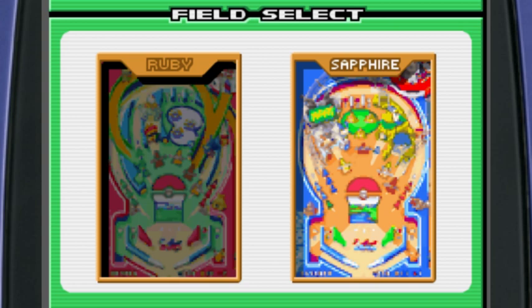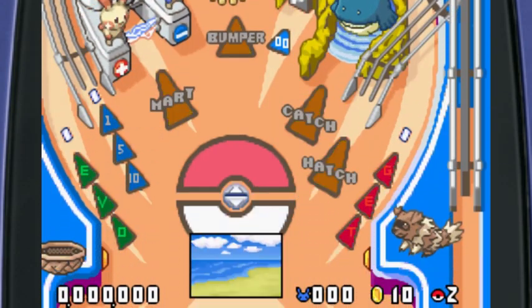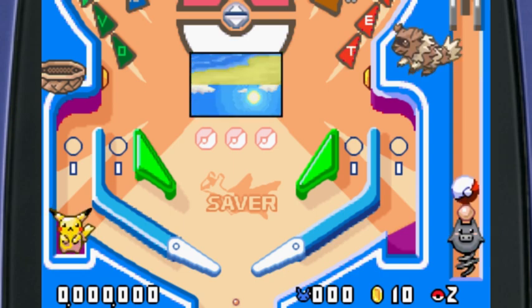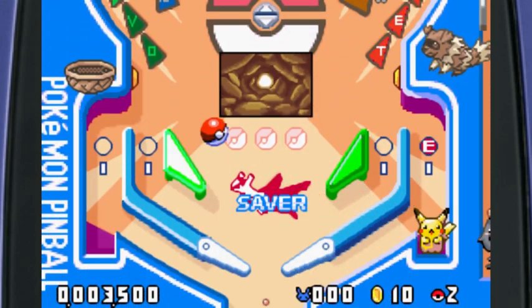Just like last time we have to pick ruby or sapphire — red or blue. Last time I think we started with blue, but we're going to start with sapphire. We have to pick our ball speed — I'm not one for slow balls, and there's no fast option, so the closest thing we have to fast balls is normal. We'll go with normal to start. We need to pick our map — I'll just go on three: one, two — we went on two.